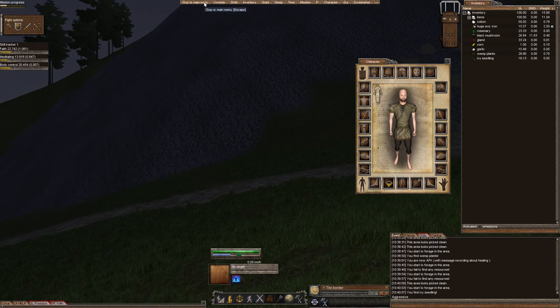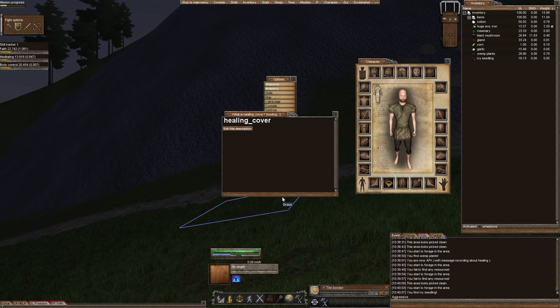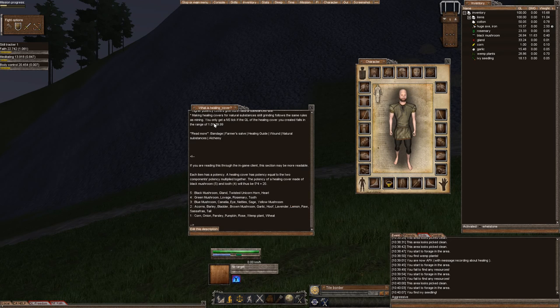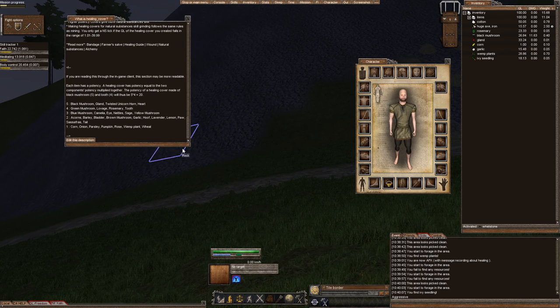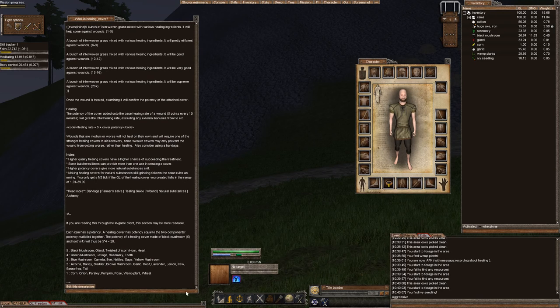If you want to know more about healing covers, you can use the in-game wiki. Go to the start menu or the main menu, click on wiki search, and type in 'healing cover.' It will load and give you an in-game wiki page about healing cover.